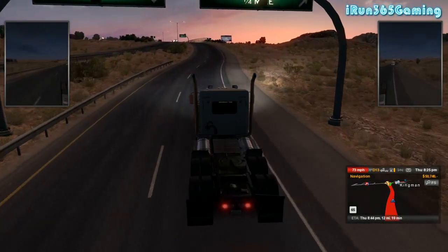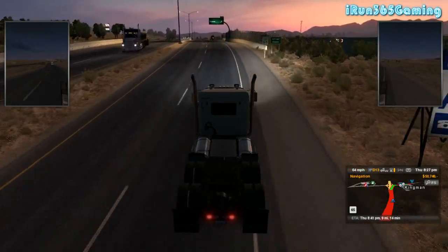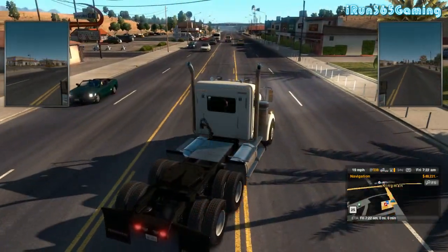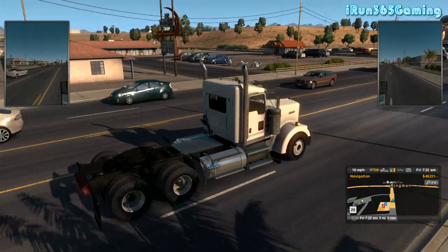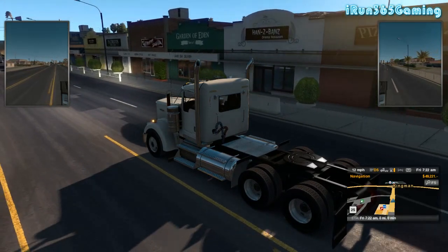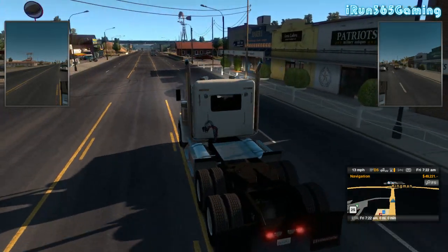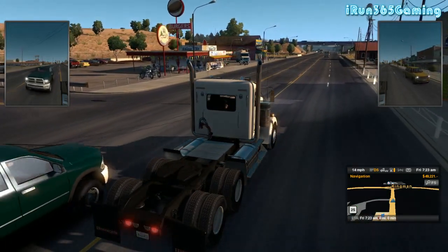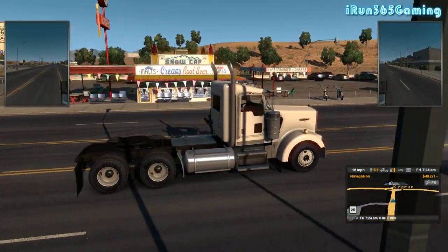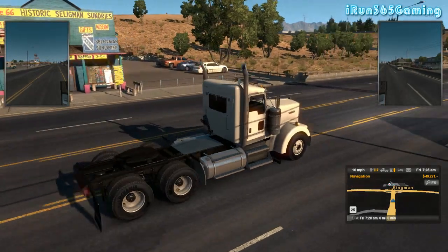Alright, coming up on Kingman, Arizona. We're going to get off here and rest for the evening, and we'll come back when it's daylight. Alright, it's daylight again — we are back in Kingman, Arizona. As you can see on that sign there it says Route 66. So we're just going to take it really slow and look through the town. There you go — Route 66, Snowcap, Historic Slayman Sundries, Route 66.